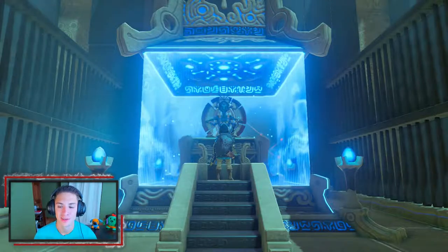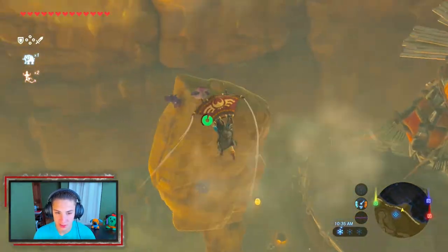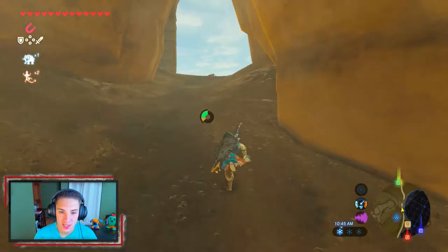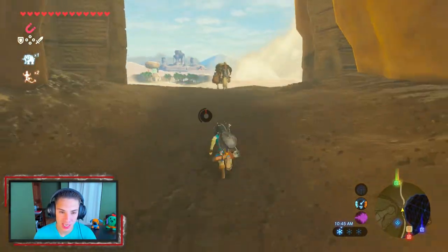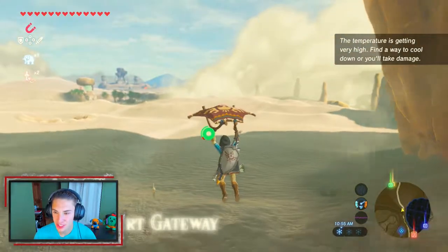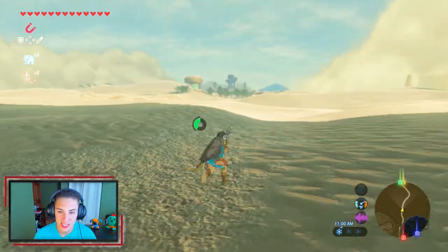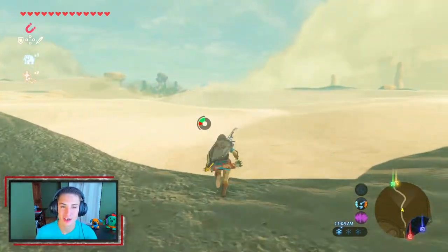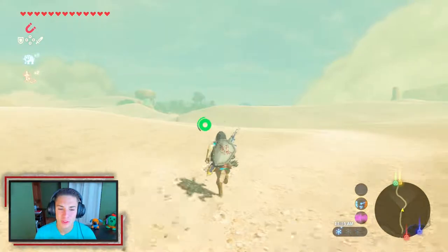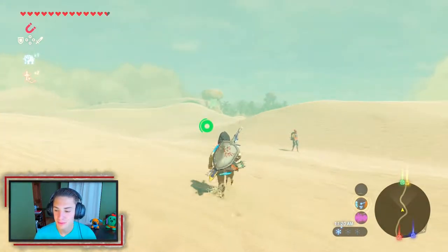Now that we've finished the shrine, we come down to this path here by the little stables — a nice fast travel point. This path leads us right to the oasis and then to the Gerudo city. The desert is huge, just look at it. The temperature is getting very high — we need to find a cool way to stay comfortable or we'll take damage. We don't really have a way to cool down right now, but once we make it to the oasis we'll be fine. We probably should have made cooling meals, but we have Mipha's Grace.